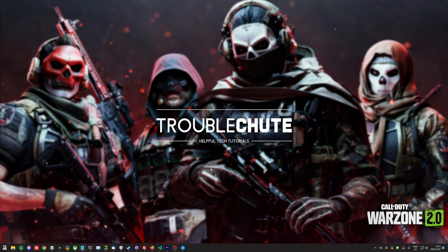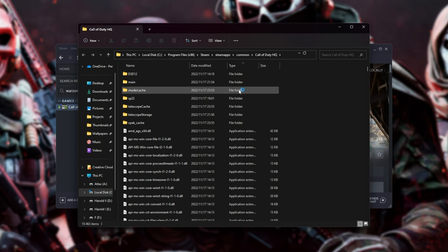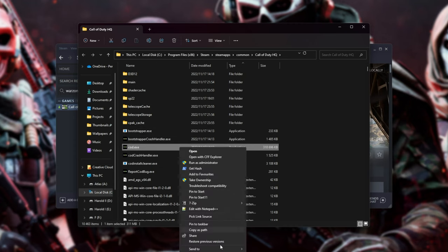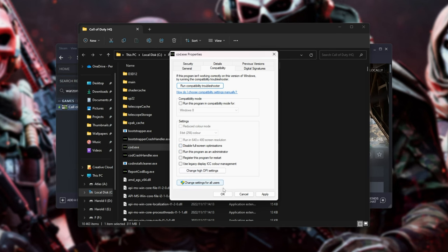If there are any issues on your PC relating to permissions, you can always run the game in Administrator Mode. Navigate across to where the game files are located. On Steam, right-click the game, hover over Manage, and then click Browse Local Files. Sort by type and application — we're looking for cod.exe. Right-click, then choose Properties, and on the Compatibilities tab, make sure to disable full-screen optimizations and run this program as administrator. Tick both, click Apply, OK, and fire up the game through Steam. Don't use the exe directly, otherwise it won't work properly.